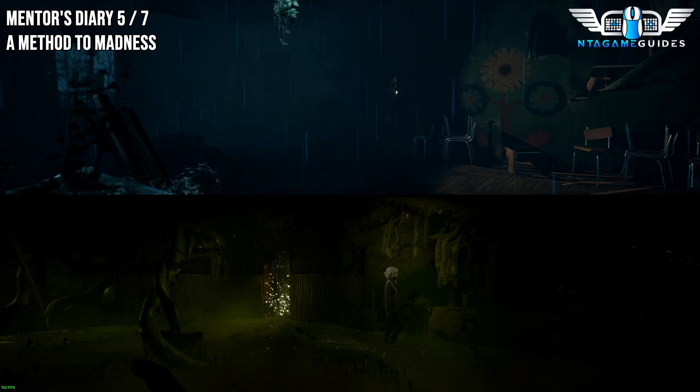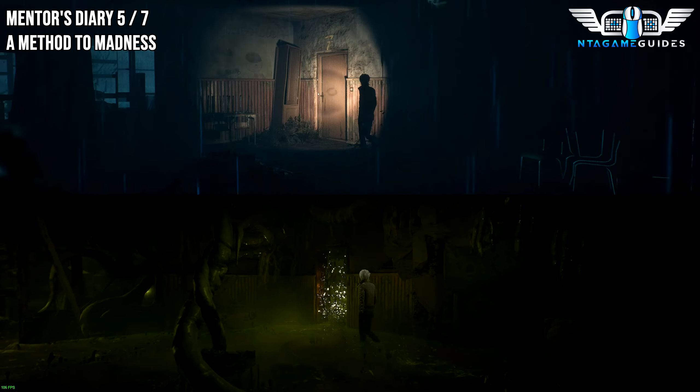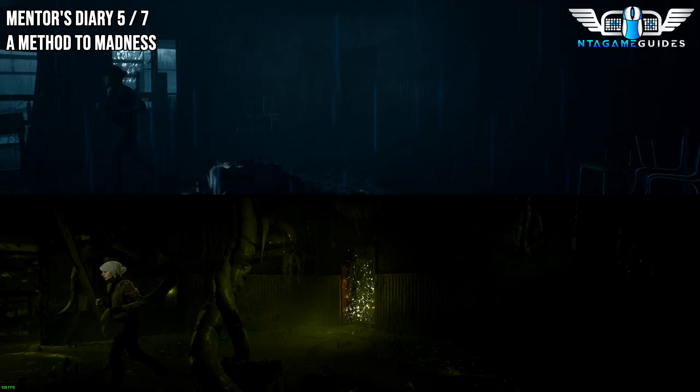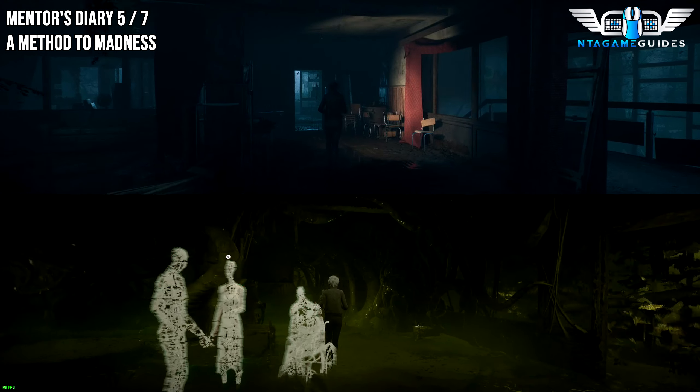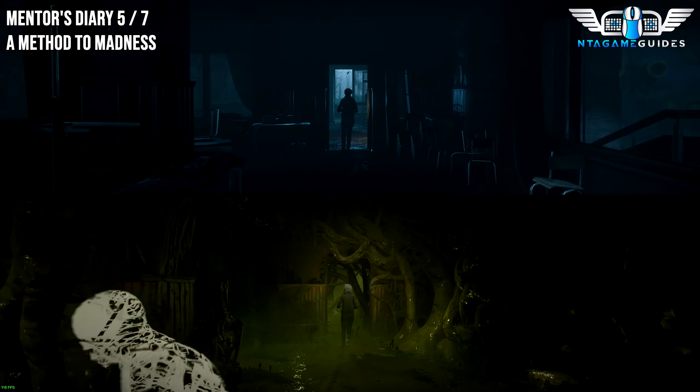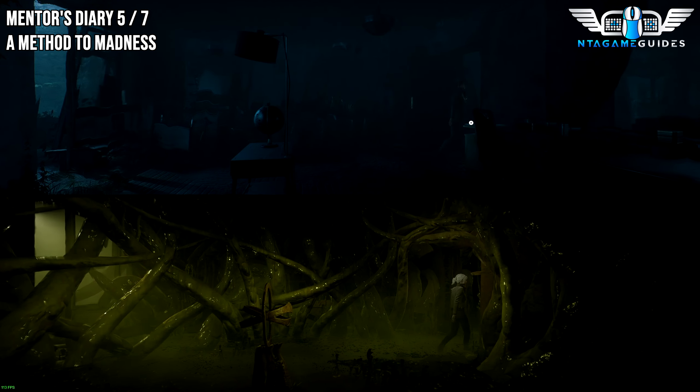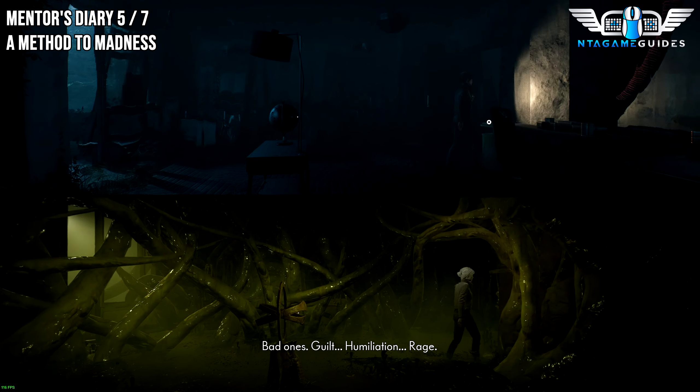From the last location, once you go through the doorway to the right, pick up one of the main objectives. Then go all the way across this other room where you'll find a globe. As soon as you enter the door, you will find your first collectible in this room. Then you have to interact with the globe.